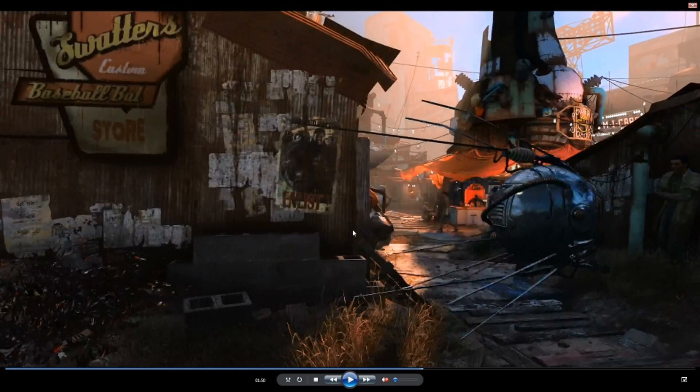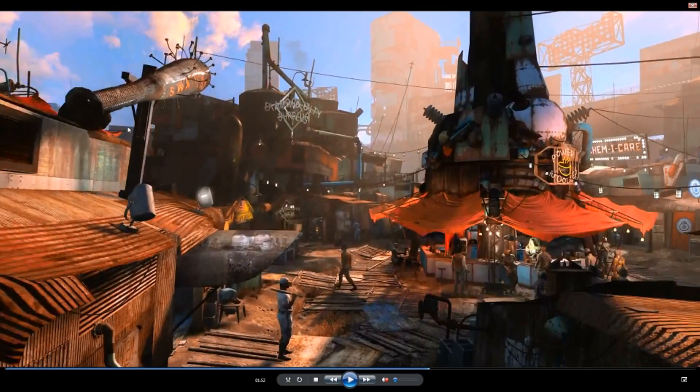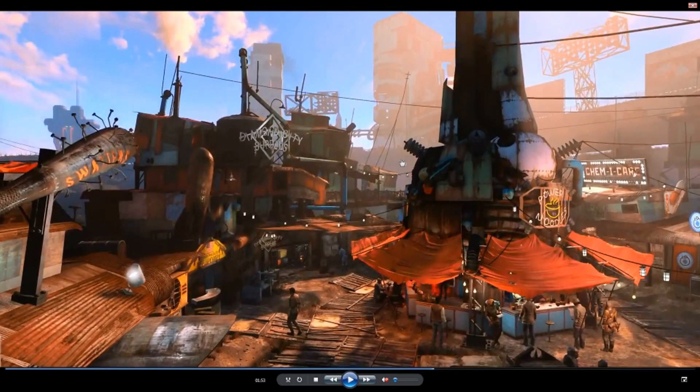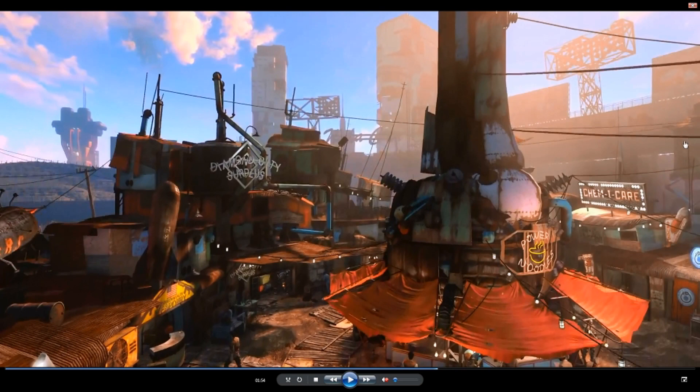A few things to back this up — we've got a baseball store here, we've got an Eyebot, and there's a very interesting poster that talks about the American Army. We've also got a baseball bat, Diamond City Surplus, and over there you can see the grandstands. Another thing I find very interesting is this Chem-I-Care sign, so I reckon that chems will be back in it in a big way. And there's a Nuka-Cola sign right there as well. The grandstands are clearly visible, confirming this is a baseball stadium.